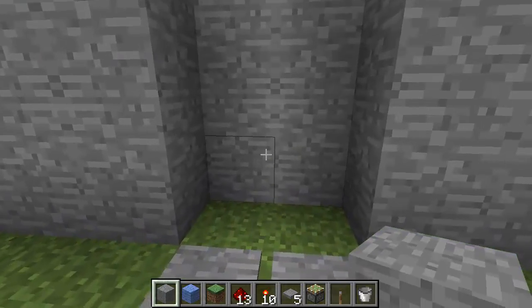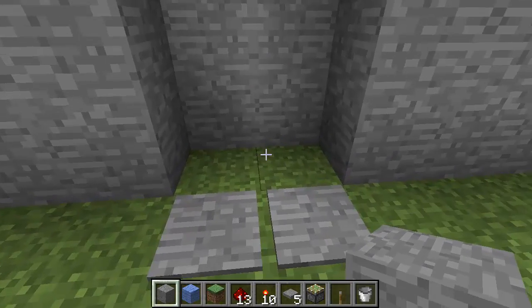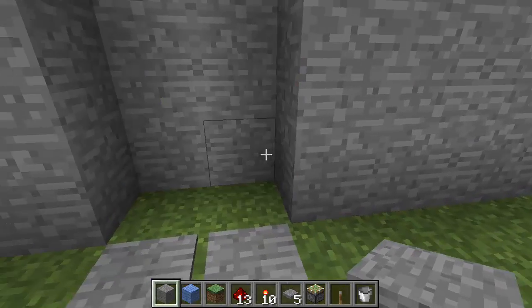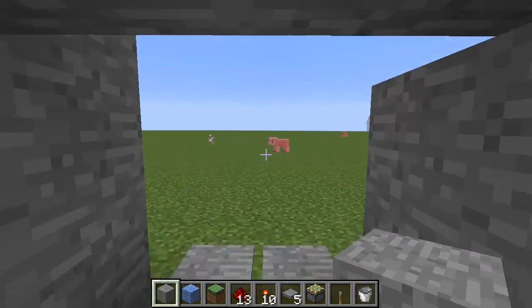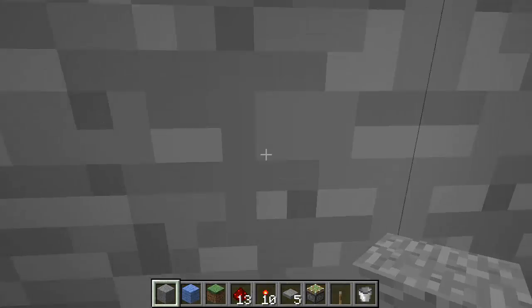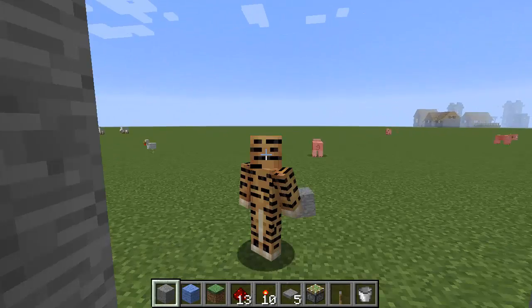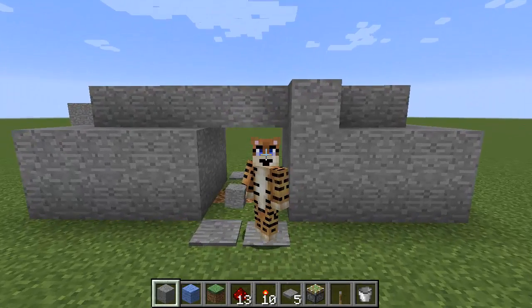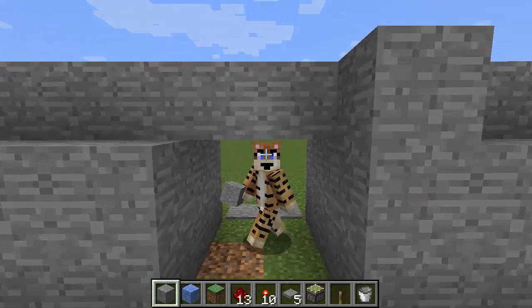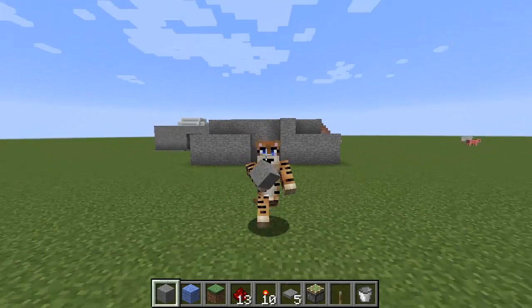That's a working redstone door — run through, beautiful! Now if you are a little bit too slow you will get stuck in there but you'll get pushed out. If you do get stuck it'll push you back one side or the other. But that is the working redstone door. You can use it in your survival games, it's really easy to make. Hopefully you enjoyed this redstone tutorial. We'll see you all again for another tutorial very soon. See you guys, bye!